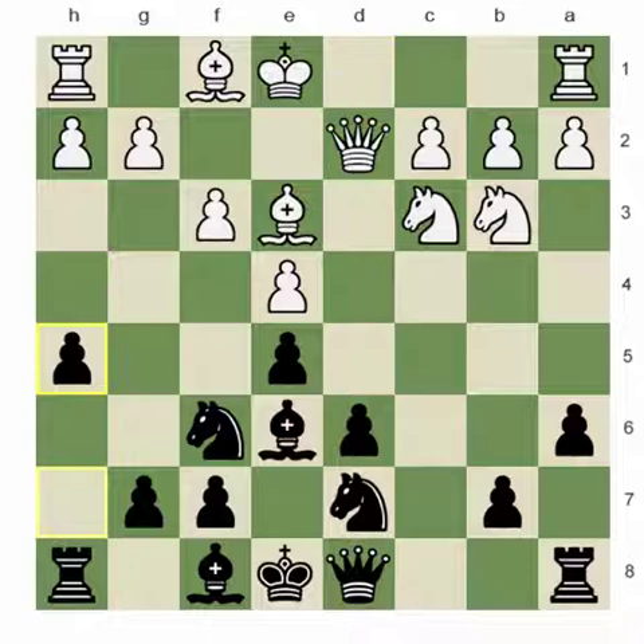My move H5, as you can see, is trying to prevent possible action from White to push G4 and H4. The good side of the H5 move is that Black is clearly trying to stop any activity from White on the kingside. The bad side of that move is that it still creates some weaknesses on the kingside.